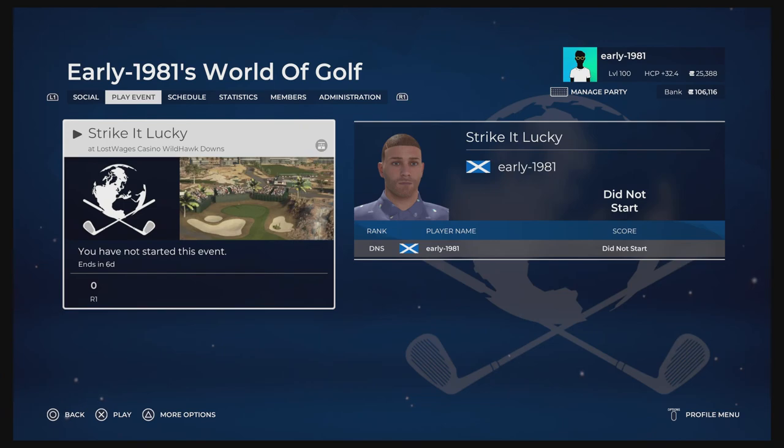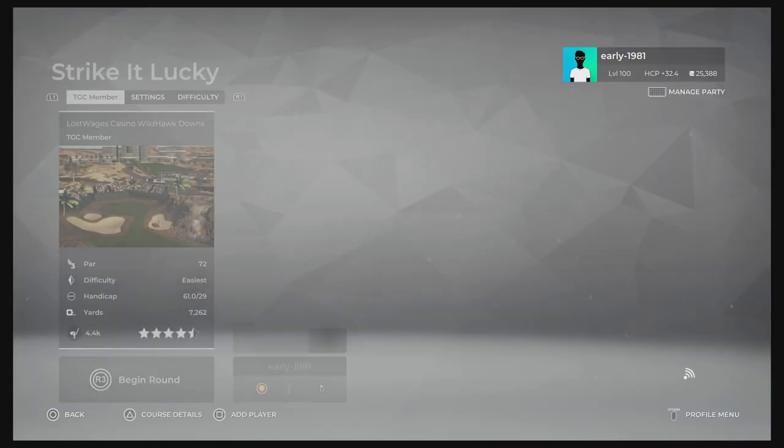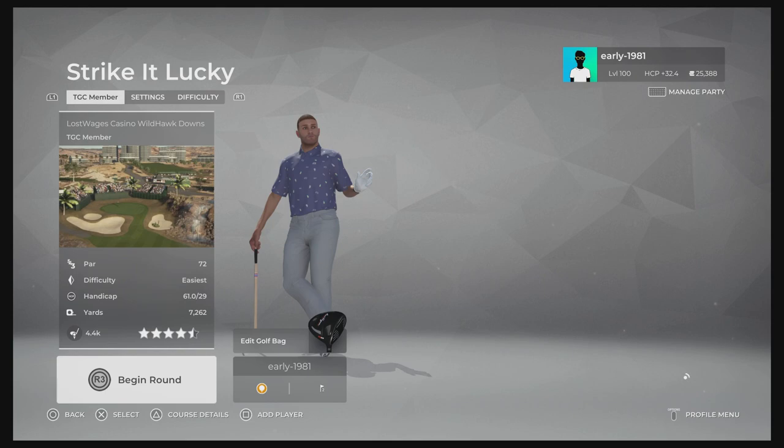Hey golf fans, this is Early 1981 and welcome back to Next Gen PGA Tour 2K21 Gameplay Live here on the channel. Today we are competing in the Strike It Lucky event in Early 1981's World of Golf Society at Lost Wages Casino Wild Hawk Downs. I've got no information regarding this course — it was one of the society admins that did select this course. So let's go and check out the course settings.